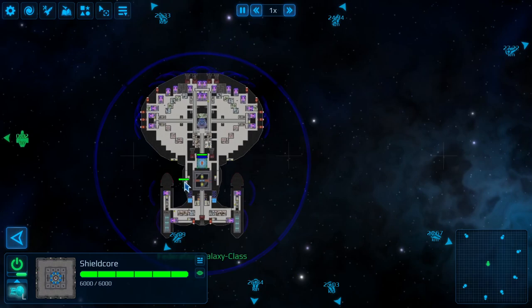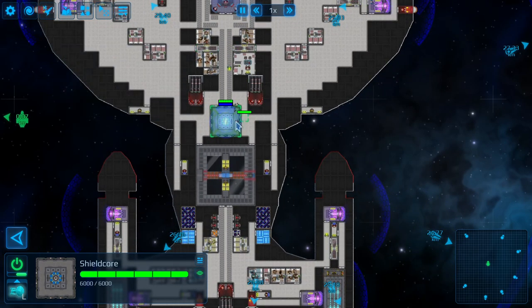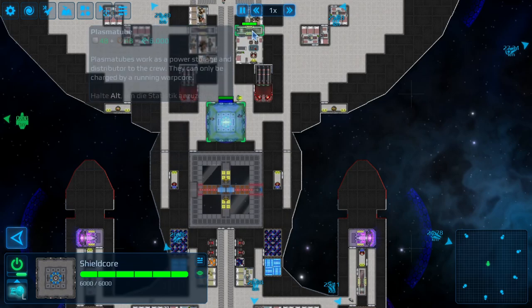We also have the central shield core. The central shield core creates the big shield bubble for the ship, divided into four sectors - front, back, left, and right - just like in Star Trek. You can shut down the starboard shield without damaging the front, back, or port shield. However, this comes at high energy cost: only the warp core alone won't be enough to load the shield generator, so you need plasma tubes nearby to get the shield up and running.